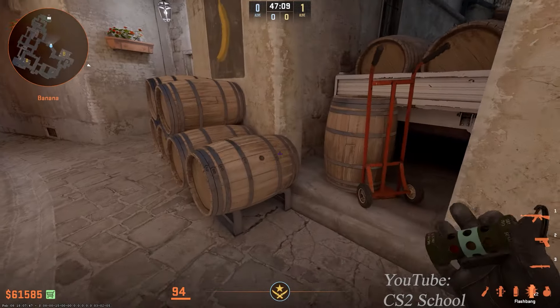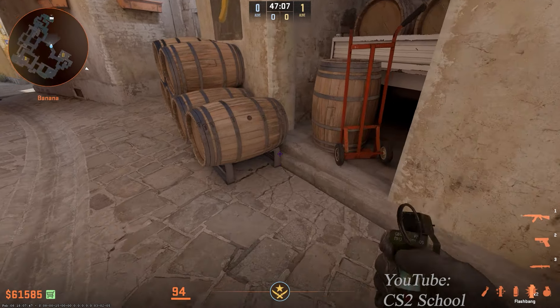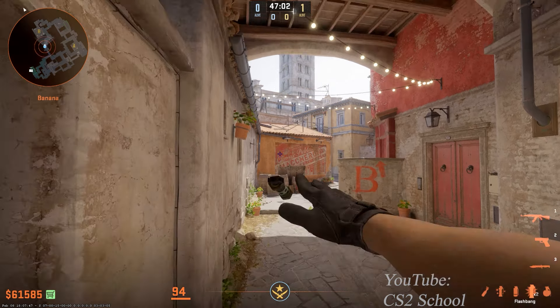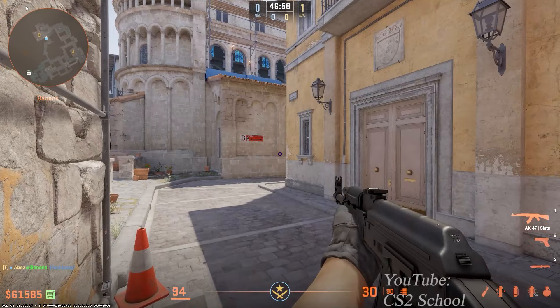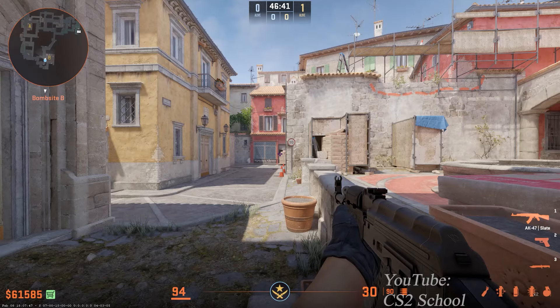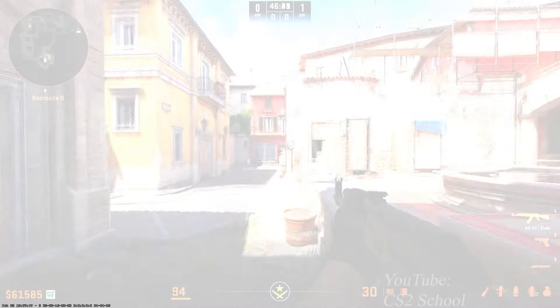Another good B site flash from Banana is if you stand in front of this barrel, aim at the intersection here, then jump throw the flash.